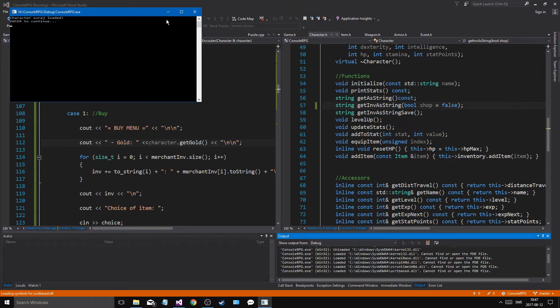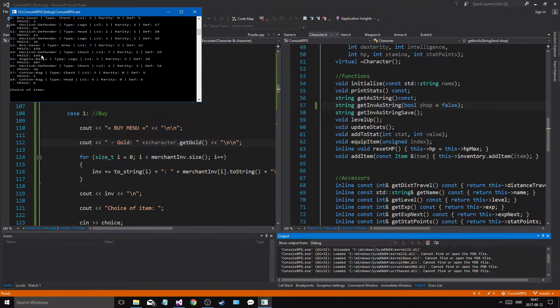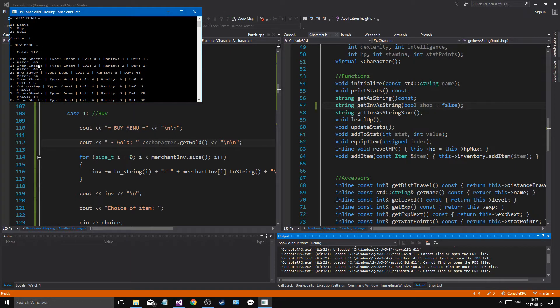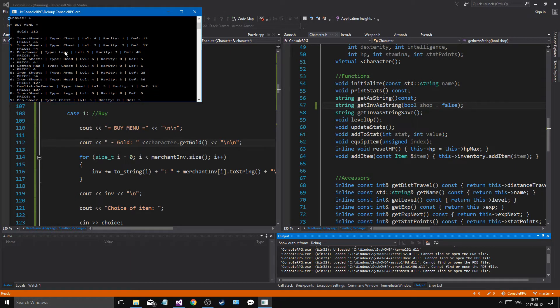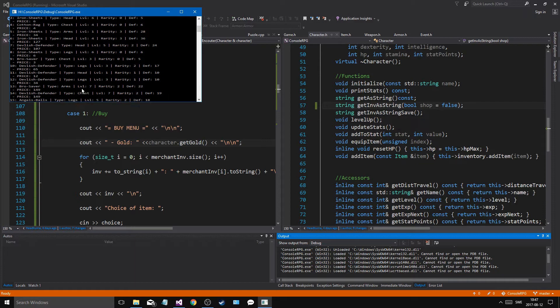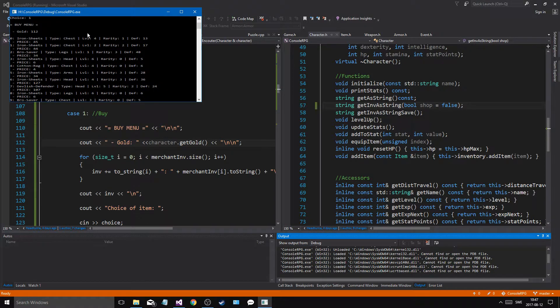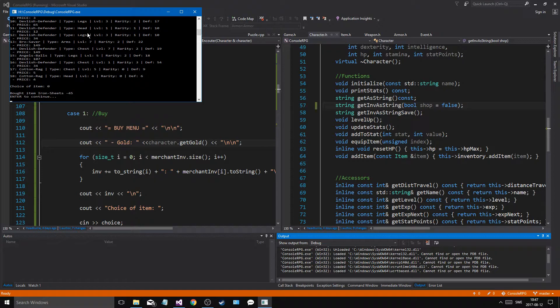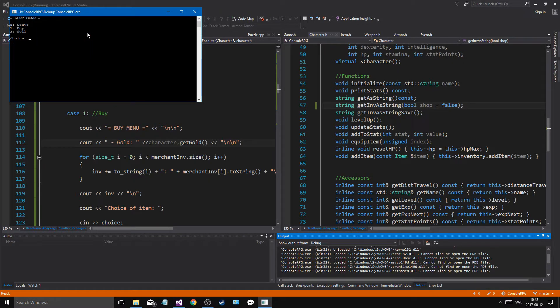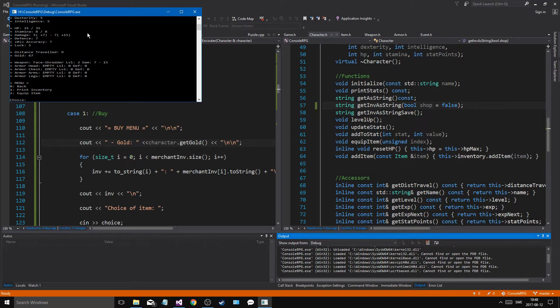Let's see how this works. So if I wanna buy something — I have 112 gold. Which item do I want? I want to buy a weapon. Oh, there are no weapons — it's just chests and armors and stuff, but whatever. Okay, I wanna buy the first item. So bought item: iron sheets. And if I get out of here — you left the shop. I want to go into my character sheet and go into print inventory. Now I have the iron sheets.